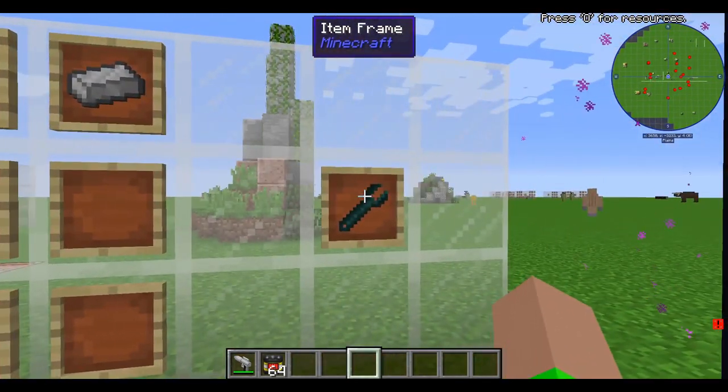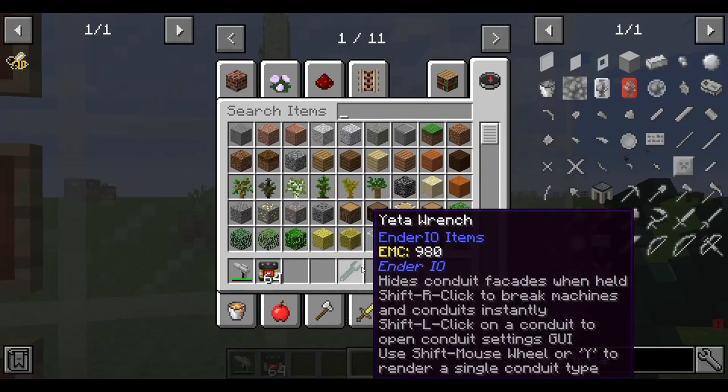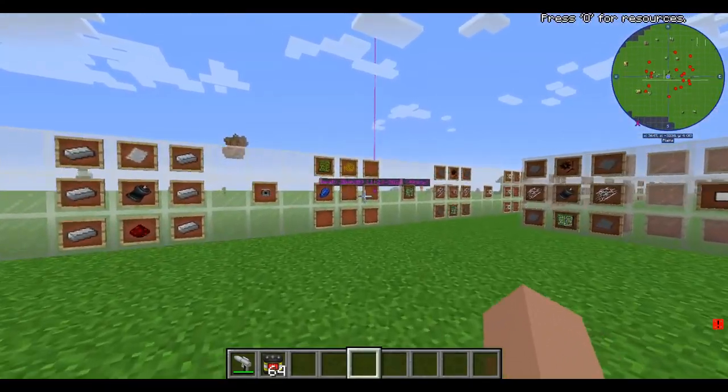You need three electrical steel ingots and a stone compound gear to get the Yetta Wrench, which is very important for later.